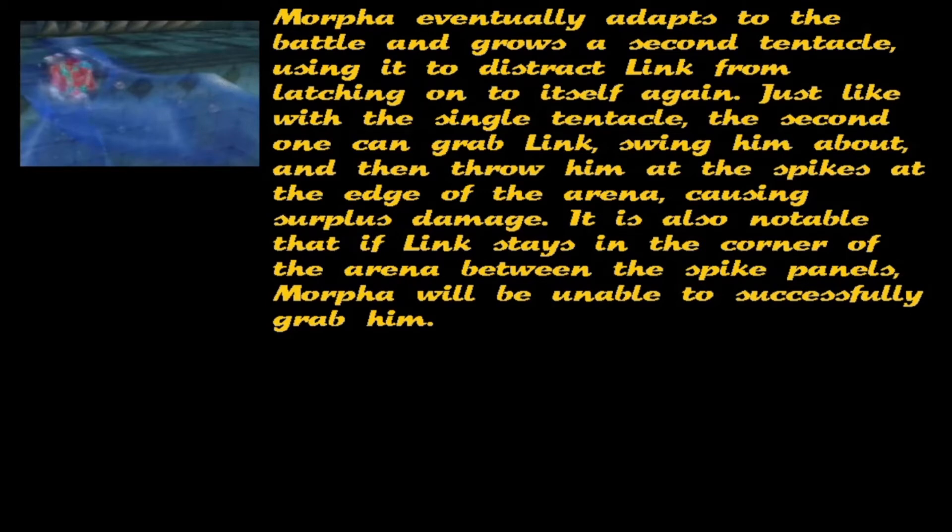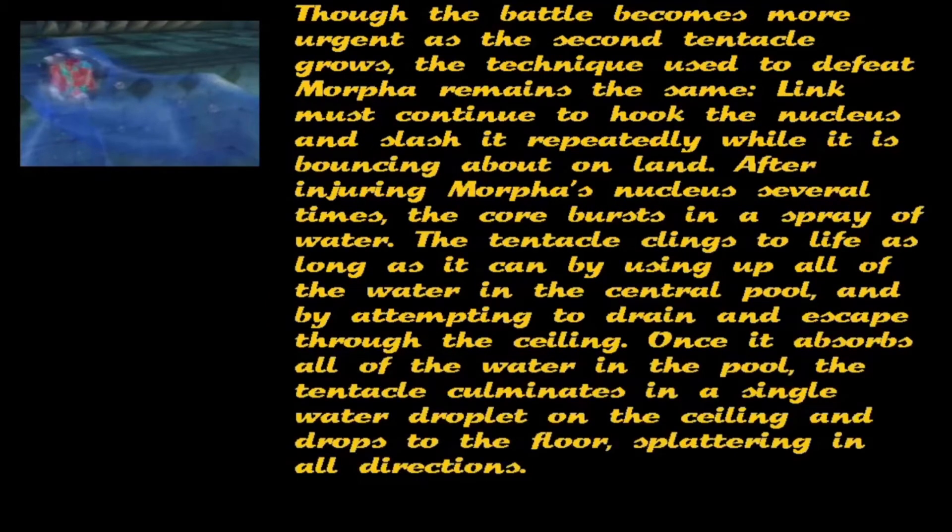It is also notable that if Link stays in the corner of the arena between the spike panels, Morpher will be unable to successfully grab him. Though the battle becomes more urgent as the second tentacle grows, the technique used to defeat Morpher remains the same. Link must continue to hook the nucleus and slash it repeatedly while it is bouncing about on land.